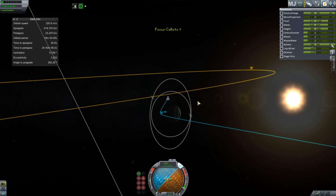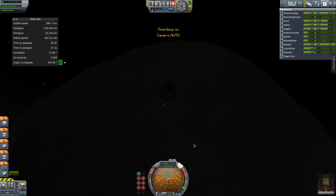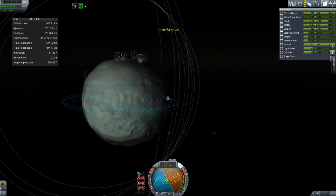We are heading down now, and the second stage has actually taken us all the way to Minmus, as it usually takes us to the moon. I was rather impressed that it achieved this feat. It is a bit dark now, but I will be landing in the light.